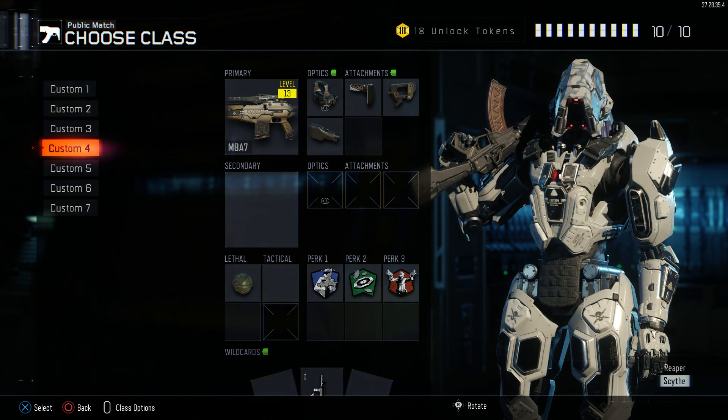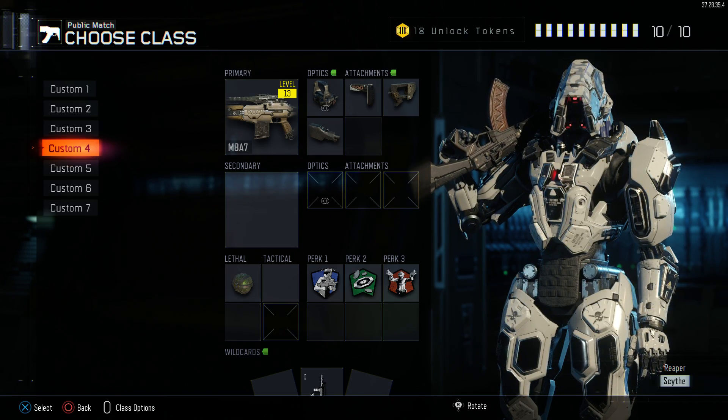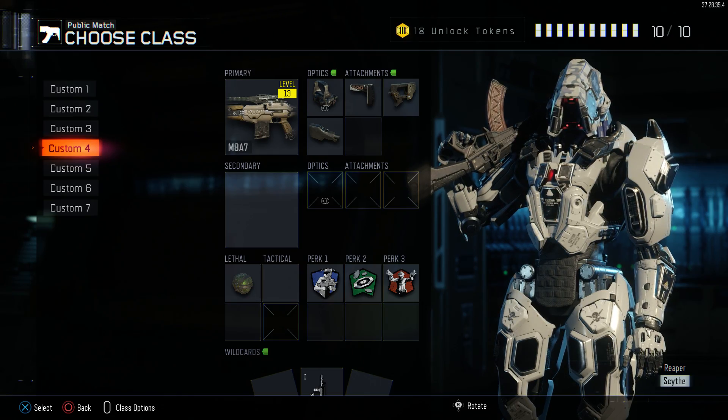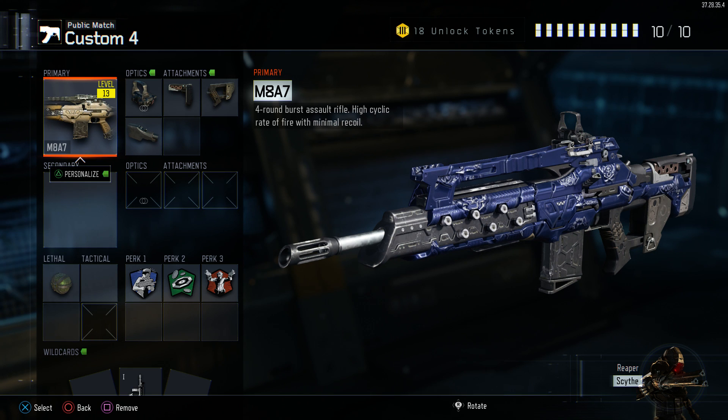What is up guys, it's RedFusion here today. I am back with another Black Ops 3 video. In this video we're going to be going through a best class setup for the M8A7 assault rifle. Basically it's the M8A1 from Black Ops 2, but it's even better. It's a 4-round burst assault rifle with a high cyclic rate of fire and minimal recoil.